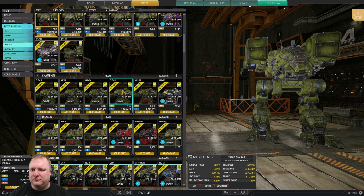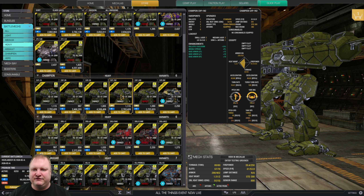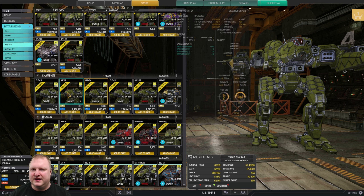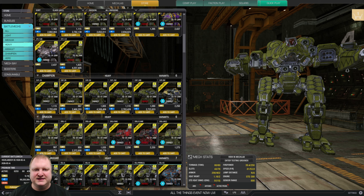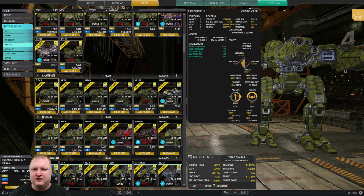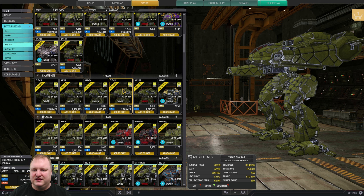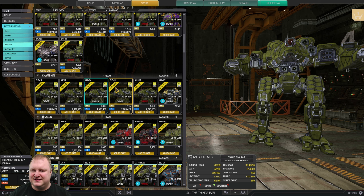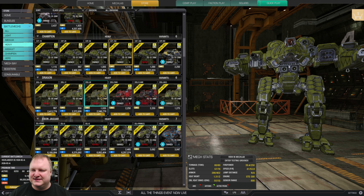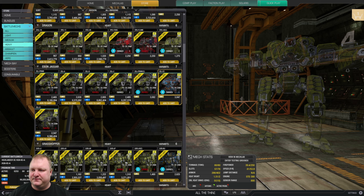Champions are all pretty good mechs. The 1 and 2 is very solid with heavy gauss and lasers. The 3N is the same, and the 2N is nice for lasers and missiles. The 1N is also here — all of these make good mechs, so pick whichever loadout suits you. Probably try the 1 and 2 with a heavy gauss — that should be a lot of fun. Dragons: let's pass on those because they're gimmicky.